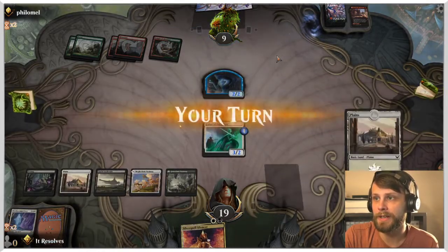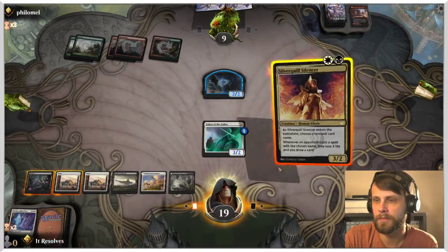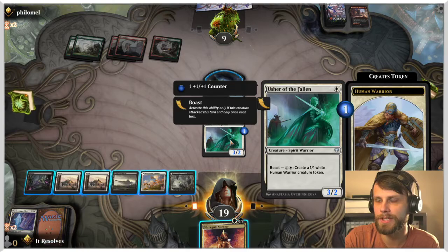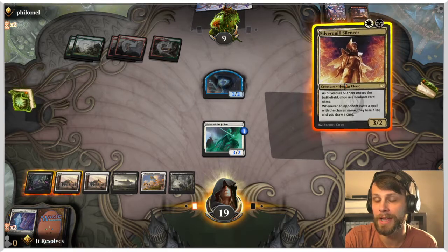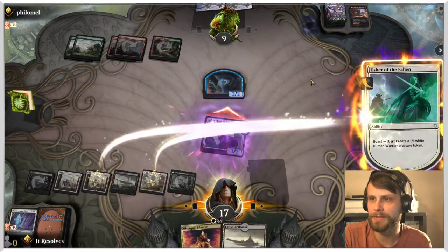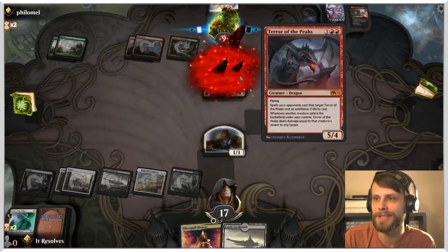There's that land we were looking for. The question becomes what do we want to do here — we can just draw, just play this, or attack and spit out another token, though that doesn't seem great. But they do kind of have to block. I'll take the slow route. Let's attack and activate the ability. I'm sure they trade off here and that's kind of fine — it does get rid of the only creature they have, which puts us in a decent position. There's the Terror of the Peaks — a little scary.